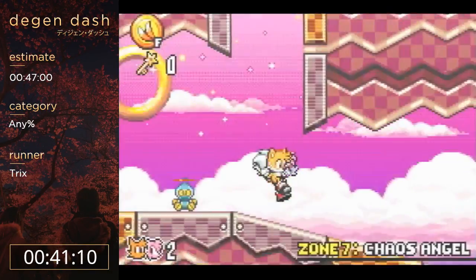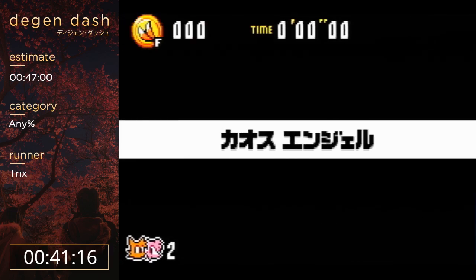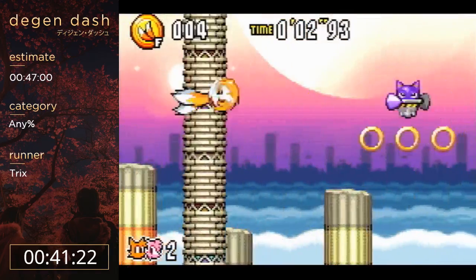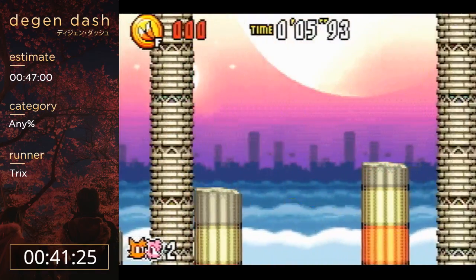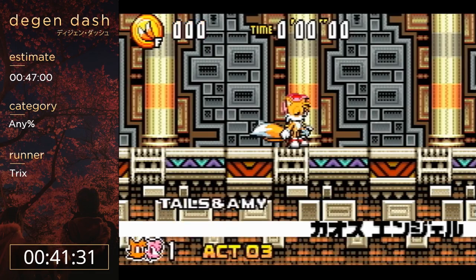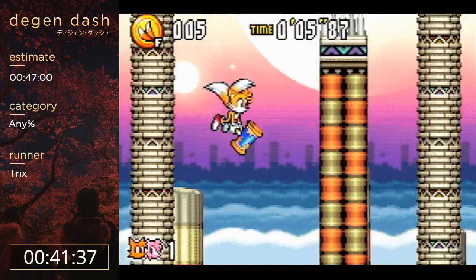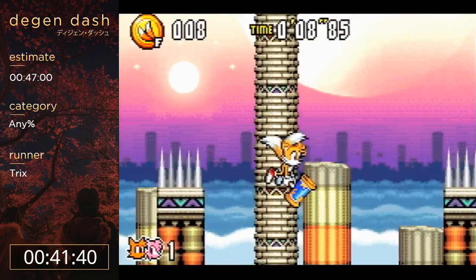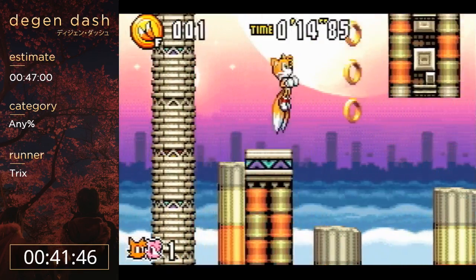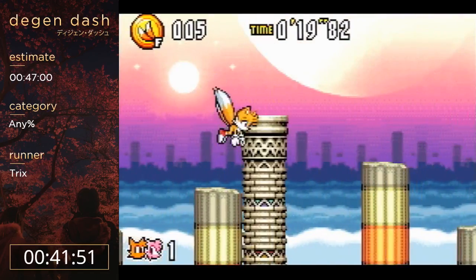Here we go again. This level - I always practice it and feel like I understand it, and then I still mess it up in runs. The frame-perfect thing is killing me. Clipping the edge of the spikes like that seems so jank. There's only one pixel that you have to land on. You have to be moving downwards on them - if you move upwards you get hit by the spikes and fall off. I don't really know why, and I don't even know why you can even stand there.